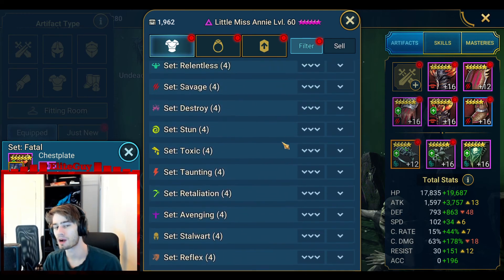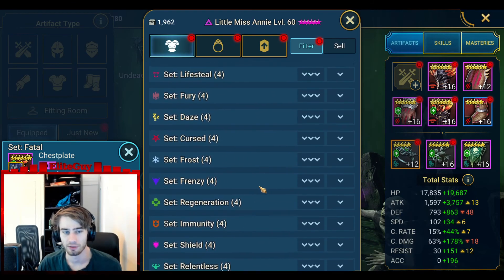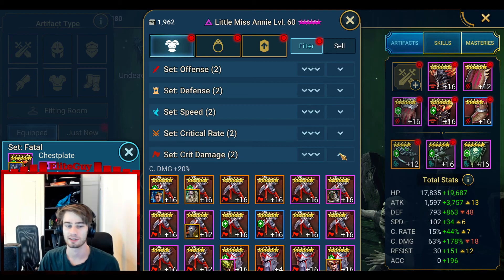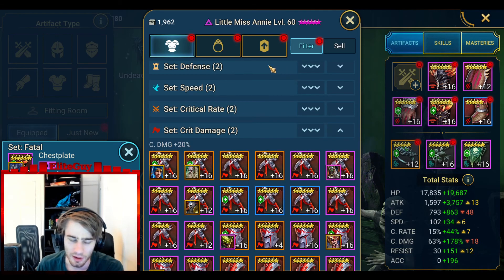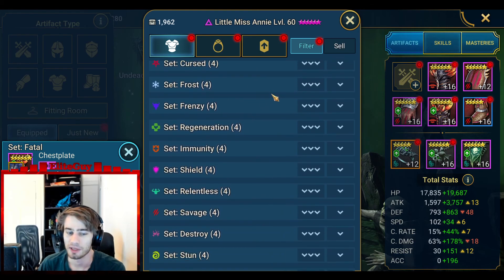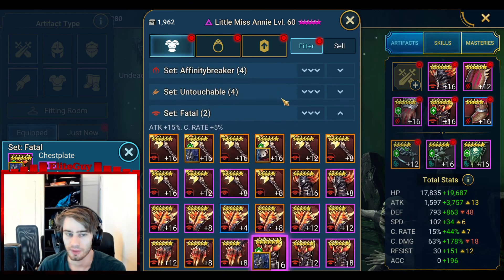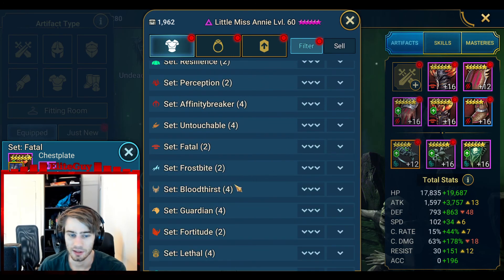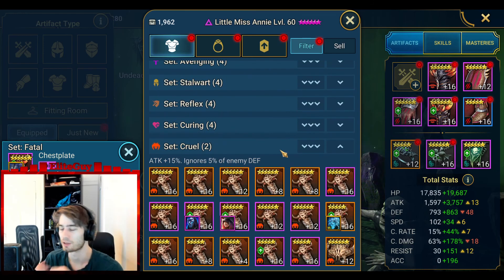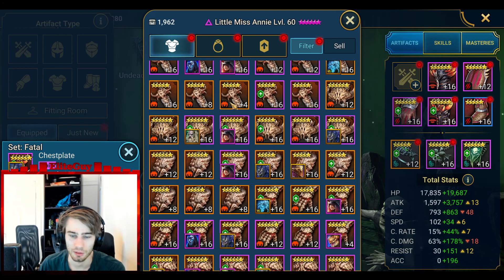This is the same number of substats as the crit damage sets, so in terms of that you get as many stats as the crit damage set. And as you know, Fatal is basically the third best damage set in the game. Best one is obviously Savage, second best is Cruel, which we can farm from the Elemental Plant Boss - but that's very RNG if you ever get any good pieces.